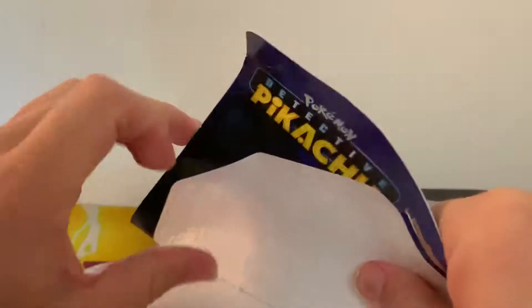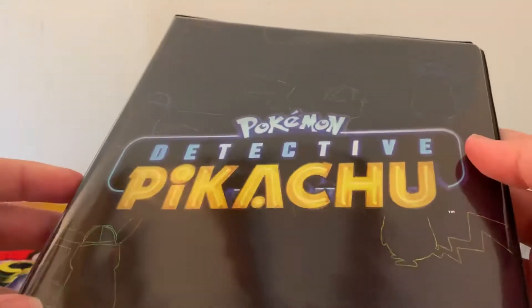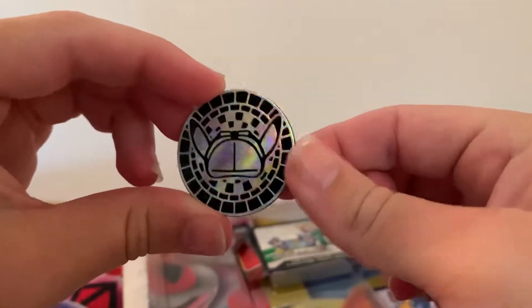So let's see how I can get into this. I have already opened up one of these on the channel, so if you haven't watched that video, do a little search for it and you'll be able to go back and find it. But here is the exclusive binder that you get with the Detective Pikachu. I love this little binder — it's so cool. Let me know, guys. Here is the coin. I love this coin. It's so awesome.